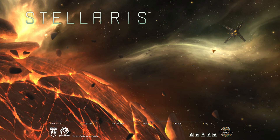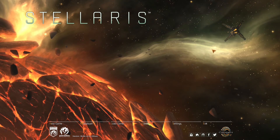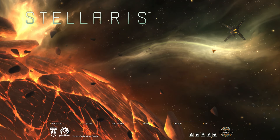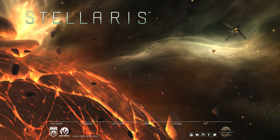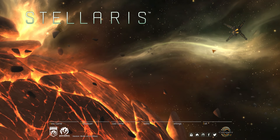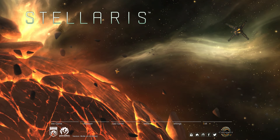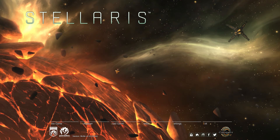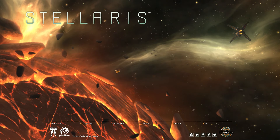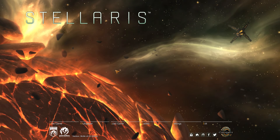I want to see how far I can go - probably I'm gonna lose, probably I'm gonna be completely overwhelmed by the AI. Either way, I recently bought the game. I bought the starter edition, which is the base game plus two expansions: Apocalypse and Utopia, which are by far the best ones. Then on the summer sales, I decided to buy a few other expansion packs. I got Ancient Relics, which is the latest one.